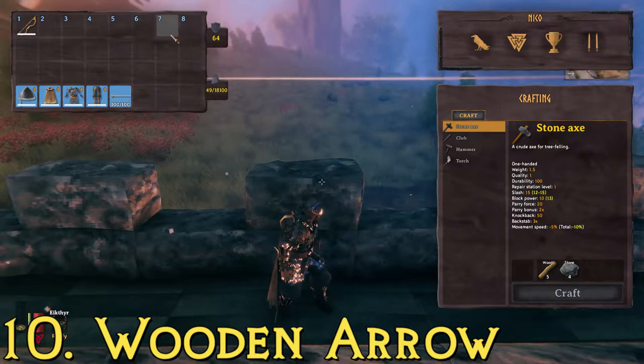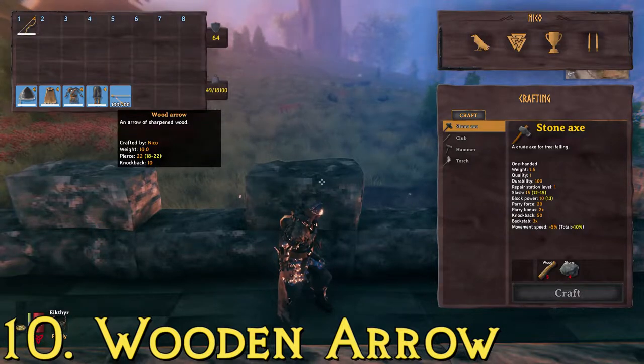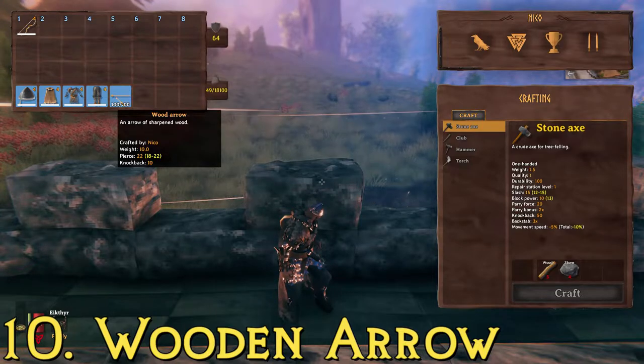The first arrow, which takes the 10th spot, is the wood arrow. We've got 100 of them here. They're very simple to make — the first ones you'll make in the game, and they only take 8 wood to craft. We're going to be using the maximum damage for each category. The max damage for these is a pierce damage of 22, and they have a knockback of 10.